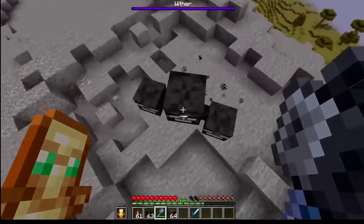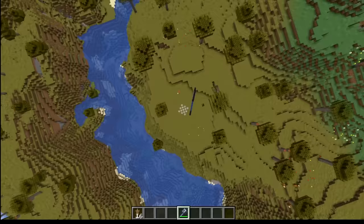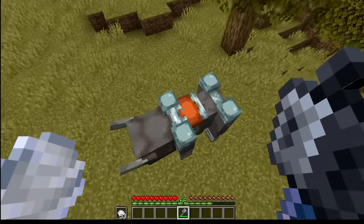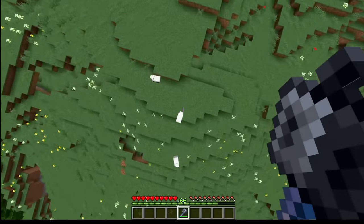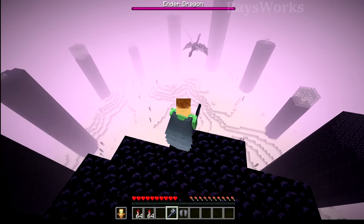I found a way to one-hit all the bosses in Minecraft using the new mace weapon. Hello there, Ray here, and after much testing of this crazy weapon — which can do more damage the farther you fall and even prevents fall damage when you hit — I came up with this way to one-hit the ender dragon.